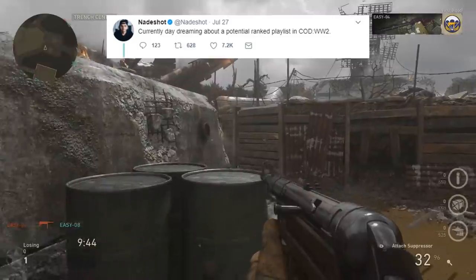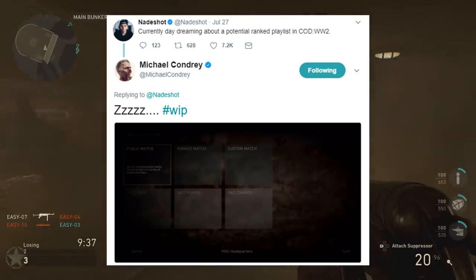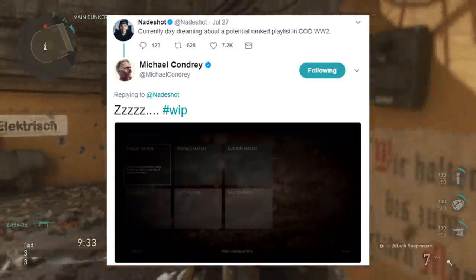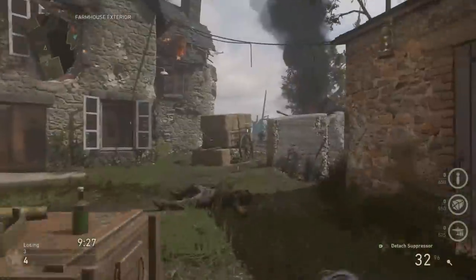But it doesn't matter because Michael Condrey took the bait and he replied with a screenshot of our first ever look at the main menu in COD World War II. Now it is worth noting that this is a work in progress — that's what hashtag WIP stands for. So by the time the game actually comes out, this could look entirely different.